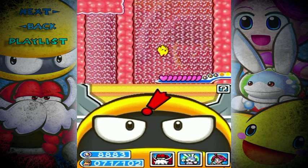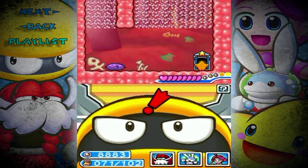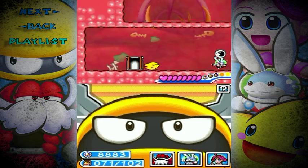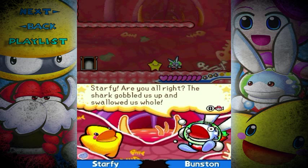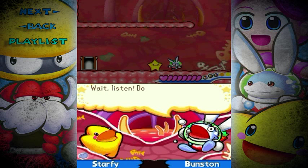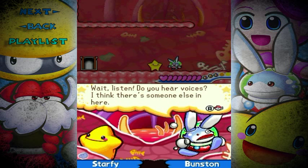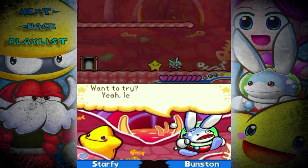You see, inside here there is a secret! There's actually something inside his body that you can do, and it's required to 100% the game! Hey, there's Bunston! Starfy, are you alright? The shark gobbled us up and swallowed us all! Wait, listen - do you hear voices? I think there's someone else in here! Maybe you should do a star spin on the wall near where it's coming from!